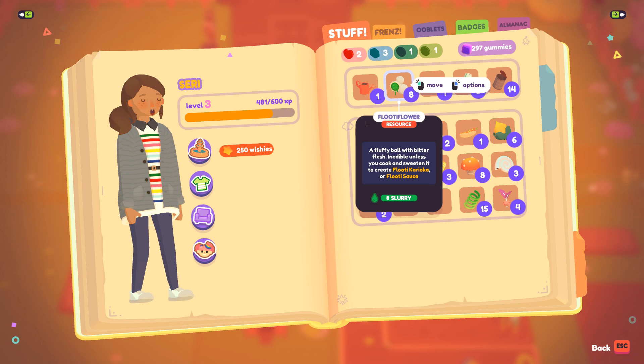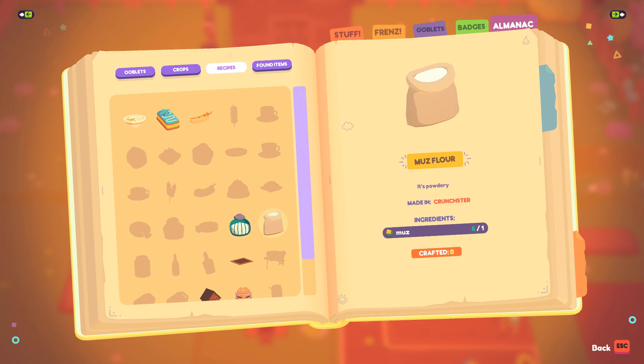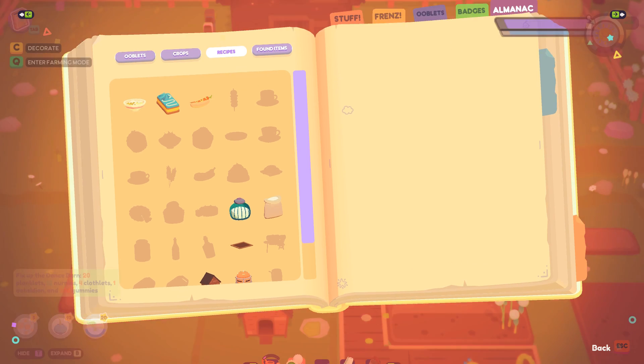A fluff ball with bitter flesh, inedible unless you cook it and sweeten it to create flutey karaoke and flutey sauce. I actually don't know if I know those recipes — I only know a few. Muzzflower I know, fructose — I could turn those into some food, but I don't think I need the food just yet.